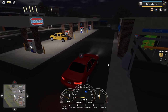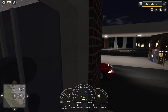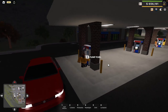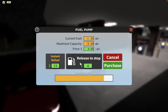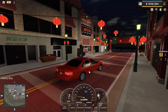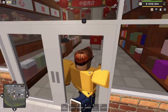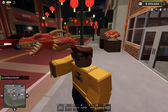This is gas and go — basically a gas station with a car wash. There are three gas stations around the map. You park your car, get out, come up here and it'll say pump fuel. You click on it, hold this, and click on purchase — now your fuel will go up. This is Chinatown, which was added for Chinese New Year. You can come over here and buy a dragon from the dragon shop for 250 bucks.